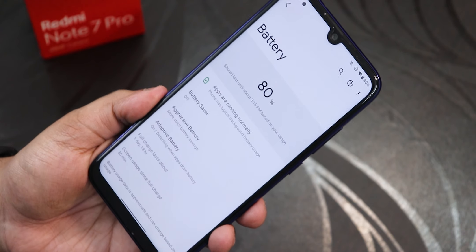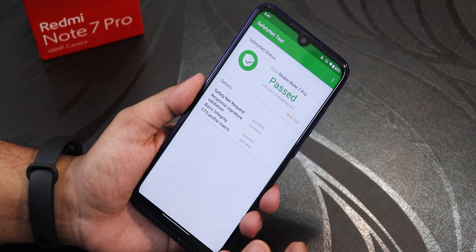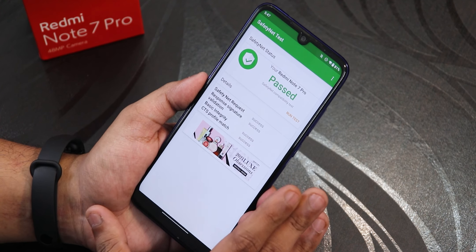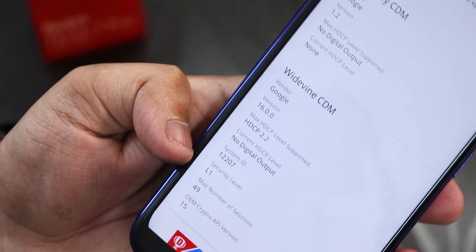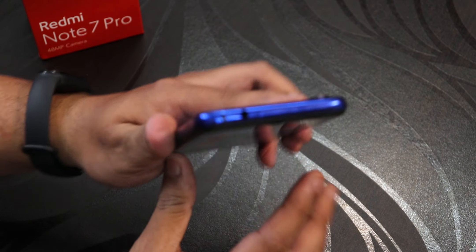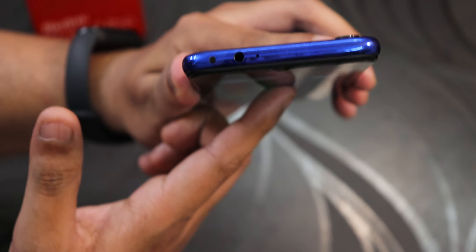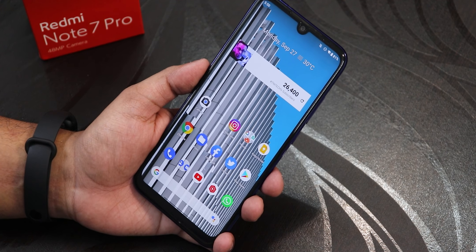Safety Net passes right out of the box without Magisk, which is great. DRM Widevine is L1, so you can stream Netflix or Amazon Prime in 1080p on this ROM. The IR blaster on the device works super fine — tested with an RGB remote app — no issues at all.